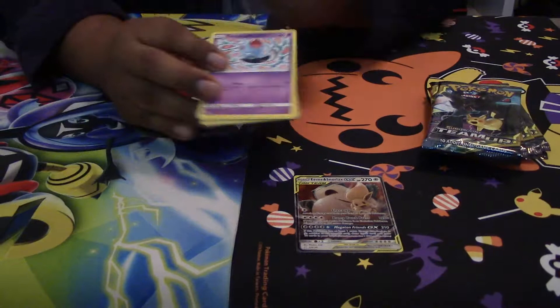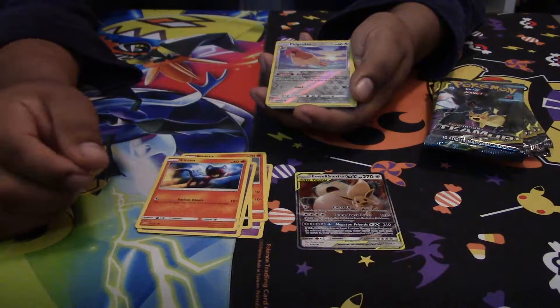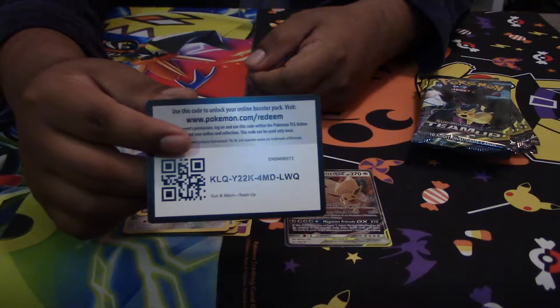Second pack: we got a Tentacool, a Ponyta, a Loroa and Grimer, Cosmog, a Litten, and the Reverse Foil is a Pidgeotto — which I think was pretty good during the release as well. We got a Bronzong, Metal Energy, a Golduck, Dual Blade, Tentacruel, and then a code card for you guys.